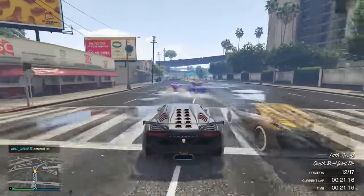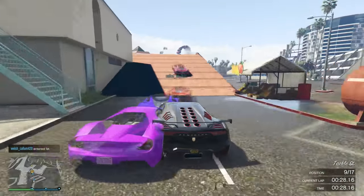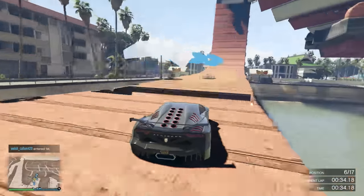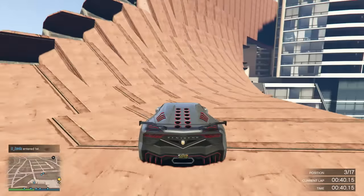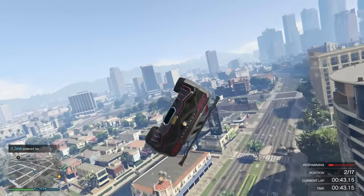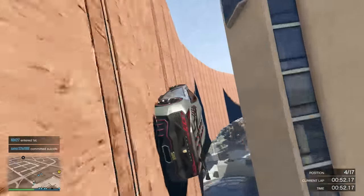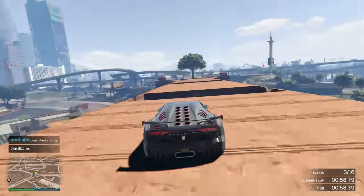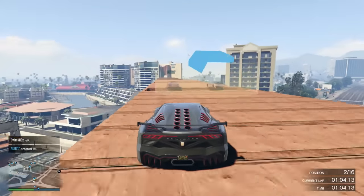The actual stunt races look amazing — all the new props and features like roads in the sky, all the tubes, all the jumps, and even the new vehicles look really awesome. There's quite a few of them just in the trailer alone. On the Rockstar Newswire I'm thinking about doing a separate video going over all the new vehicles from the trailer and the Newswire post. It looks like we've got proper customization for them, similar to what we got for the Sultan RS and the Banshee.